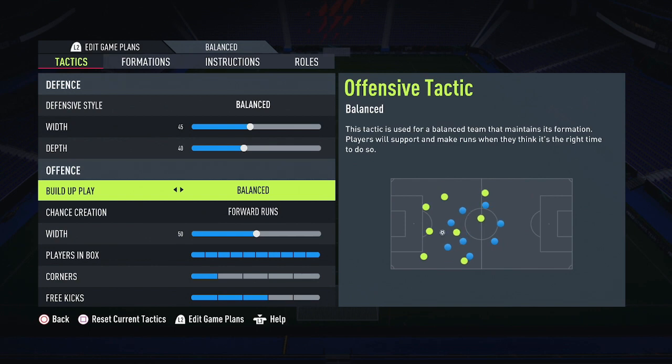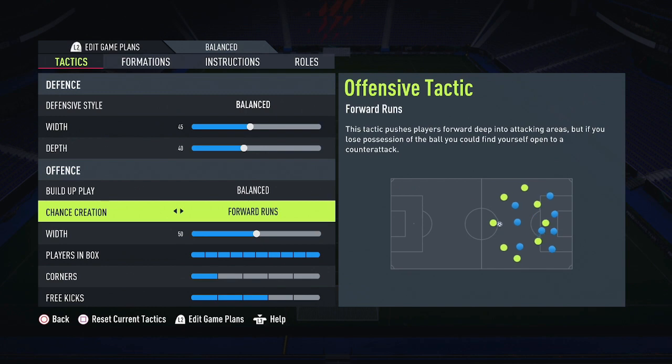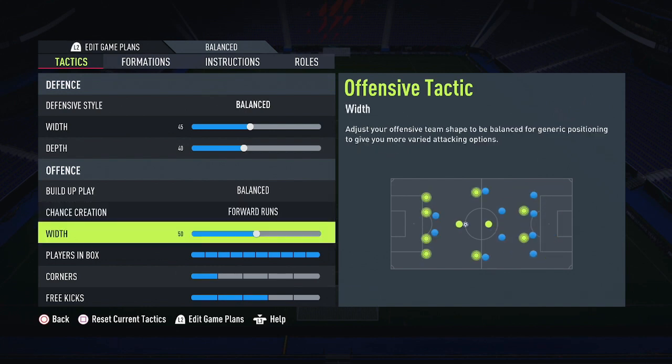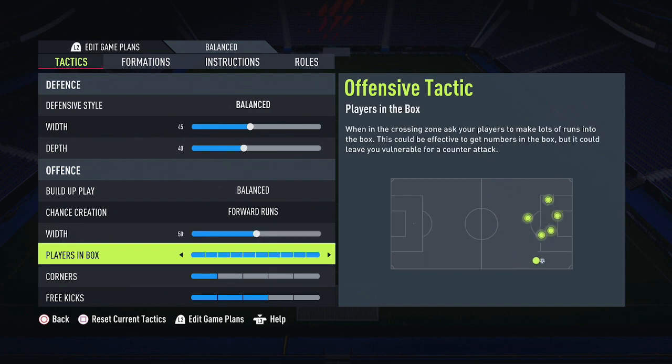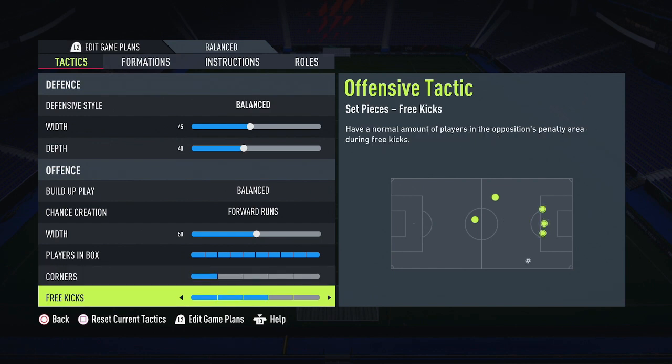Build-up play is set to Balanced as well. Chance creation is on Forward Runs — not Possession — because the team is sitting deep and I want both strikers always running at my opponent's defense. Width is at 50, Players in Box is all the way up to 10, and Corners are set with nobody in the box. Free Kicks are on five bars.